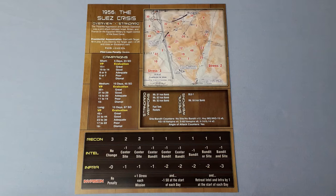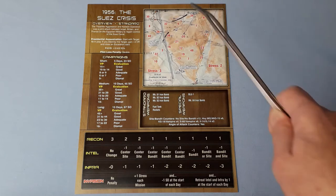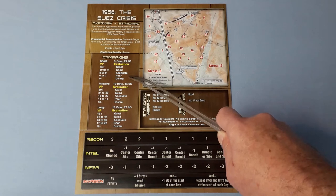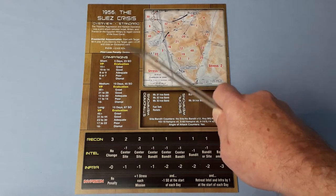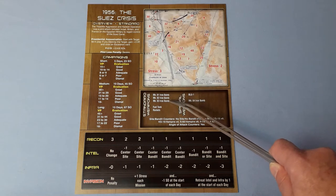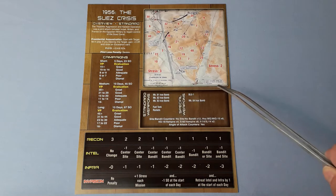The overview is standard difficulty. The tripartite aggression and Kadesh operation was a joint attack between Israel, Britain and France on the Egyptian military to regain control of the Suez Canal. I've sorted out all the mission cards. We're going to do the short campaign, which is five days, so we get 23 special option points. The standard weapons are the Mark 81, 82 and 83 iron bombs — they won't cost us anything — along with fuel tanks and rockets. Our special weapons are the Blue One and the Mark 84 iron bomb.